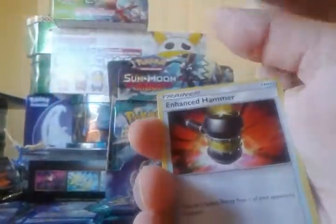Aqua Patch is a good card. Enhanced Hammer reverse, Pansham, and one of those dawn birds that we're going to pull like 50 of.